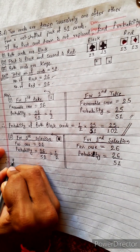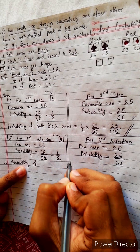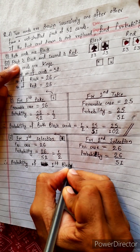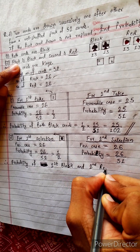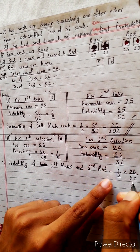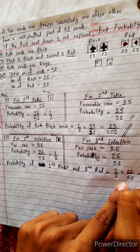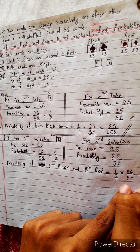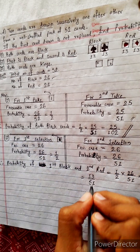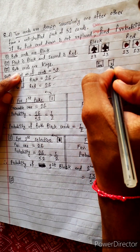Therefore, probability of first card black and second card red is given by the first selection multiplied by the second selection. Why multiply? Because they are mutually dependent cases — one influences another. So this will be 26 by 102, which we can divide: 13 by 51. So the answer equals 13 by 51.